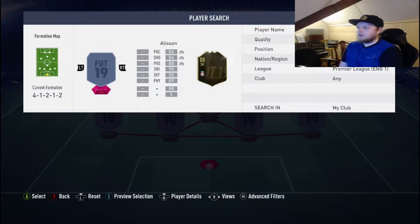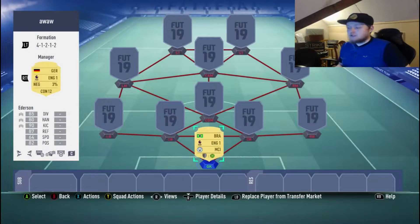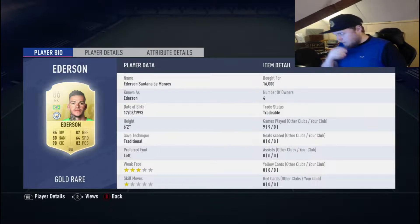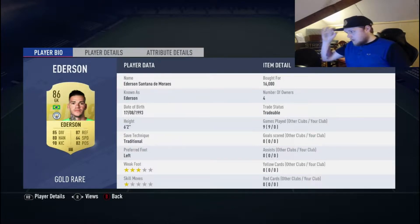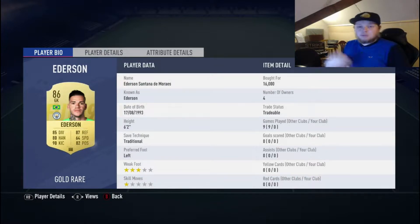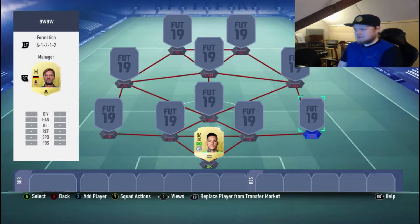Our first goalkeeper that loads up is Ederson. Ederson is one of the best and is a very, very strong goalkeeper. 85 diving, 80 handling, 90 kicking, 87 reflexes, 64 speed, and 82 positioning. He is a strong overall goalkeeper. I paid 16,000 coins. I think this team's like 10,000 coins over 200k, but I'm not 100% on that. I've always liked him since the start anyway.